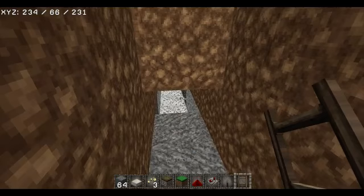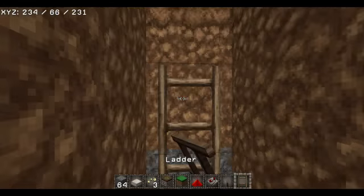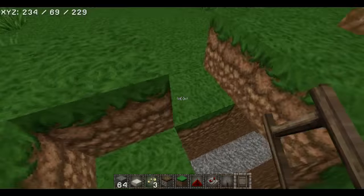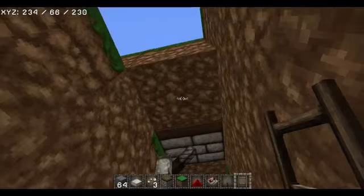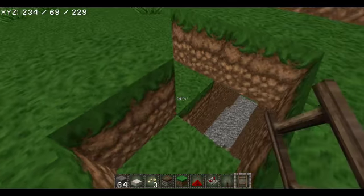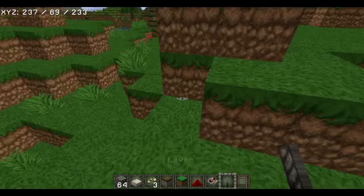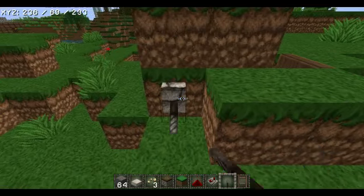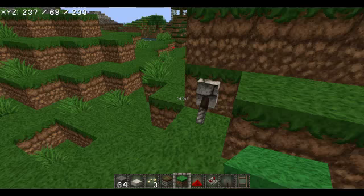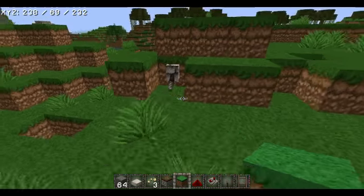Just get a ladder and put it right on up. You may say, how do I get out? Well, that's simple. And how do I get back in? Once you're out, you have this — so you put a lever right there and close it in and out. But make sure you hide it. We're going to do something with it later to make it harder to find.